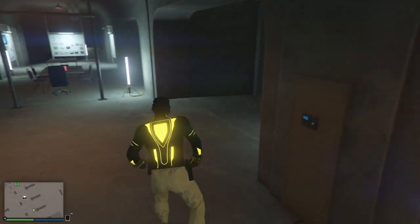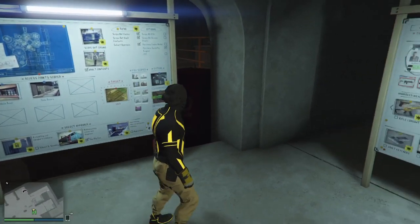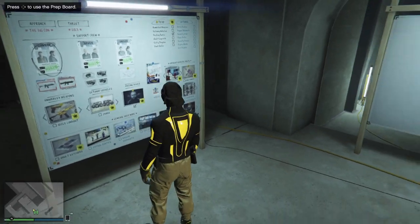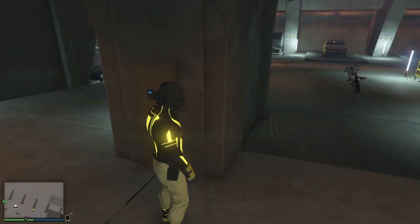No personal vehicle. Enter your garage. When entering the garage you want to have this device right here. The way you get this device is by doing about two setups — you want to purchase this little second device and then complete the hacking device from Lester's place. After doing that you have this device, so make your way to your arcade garage.